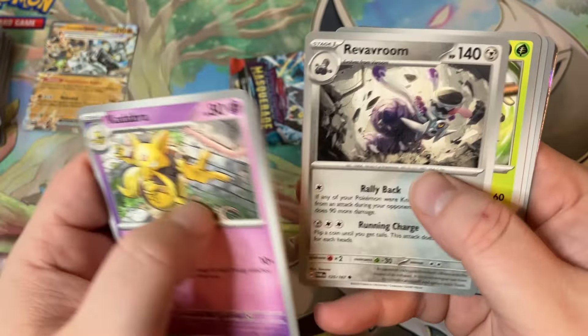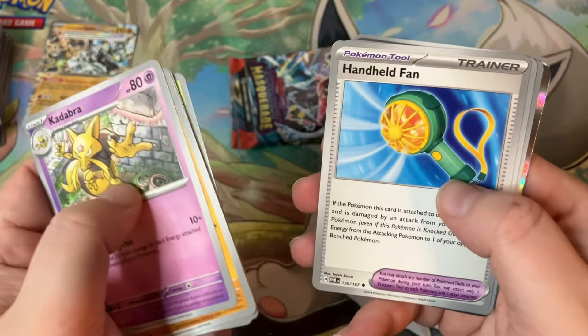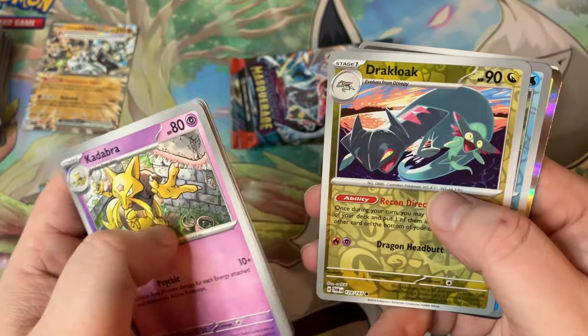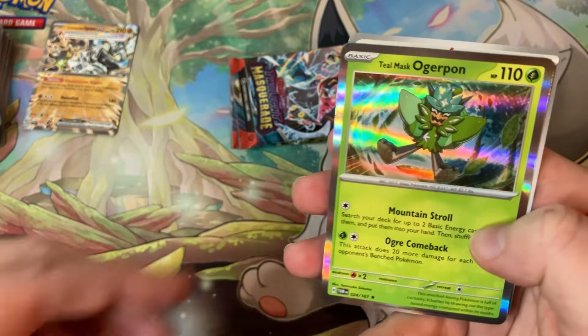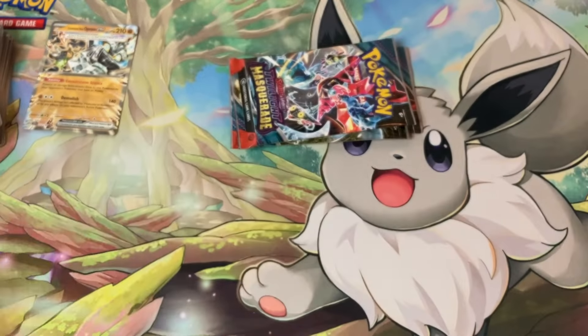Venipede, Revavroom, Revavroom again, Rillaboom, Handheld Fan, we got a Drakloak, Frogadier, and a Teal Mask Ogerpon! I'll take it, man.